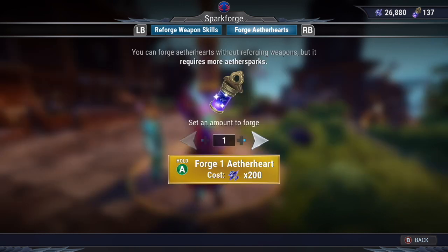Another way to acquire an aetherheart is by directly forging your aether sparks into an aetherheart. The cost for this is 200 aether sparks to make a single aetherheart. This is an alternate method for those that consistently gain more aether sparks than they spend per reforge.